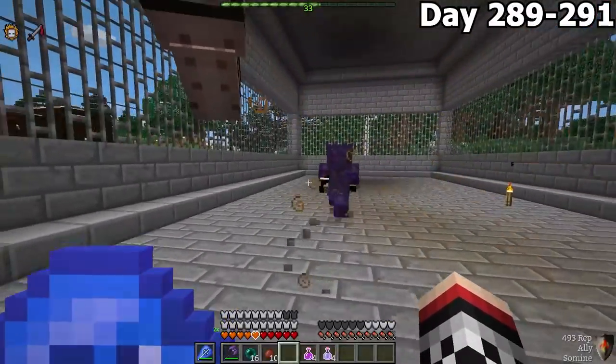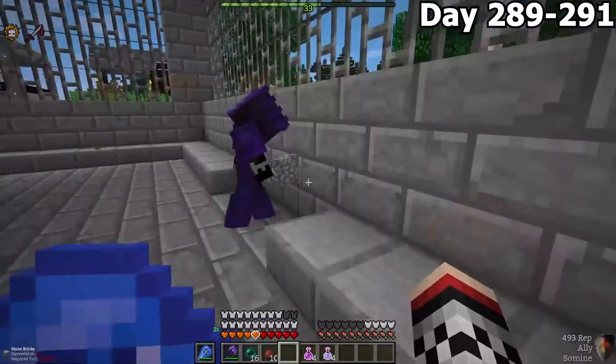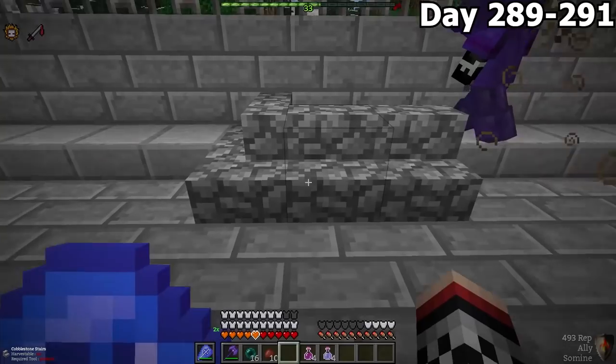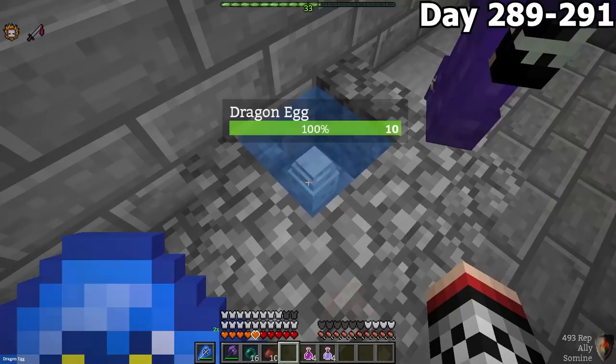From day 289 to 291, we finally returned back to base. We made a little area to place the ice dragon egg — you fill up a water hole, place the egg inside, and after about 10 seconds it turns into ice.